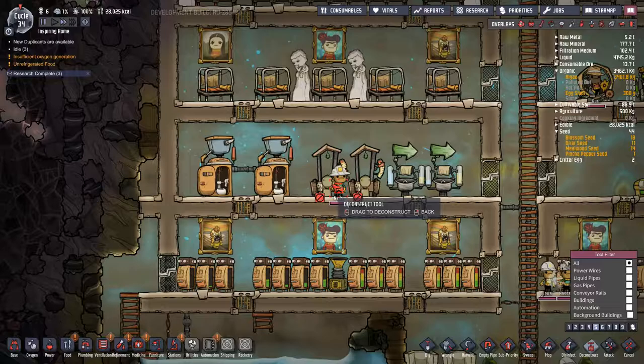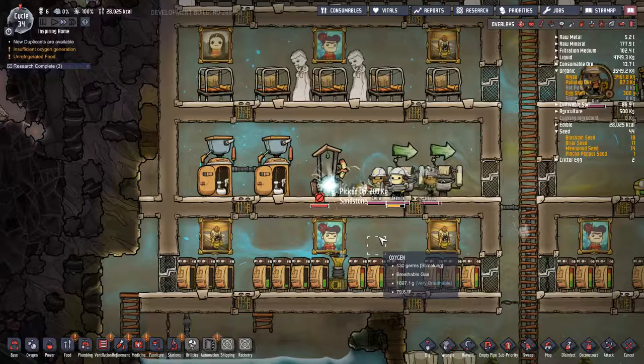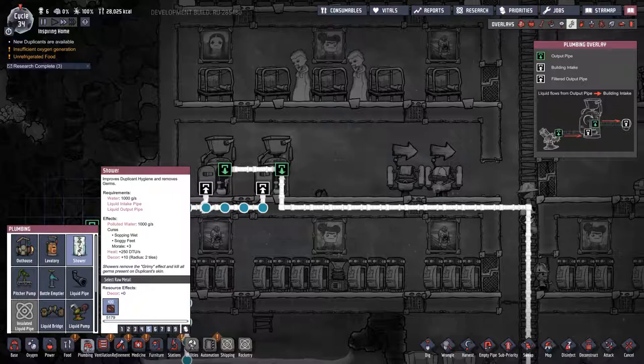Deconstruct. Good. Now we have a wash basin - plumbing - and a shower. Improves duplicate hygiene and removes germs. Should we put in two showers now?